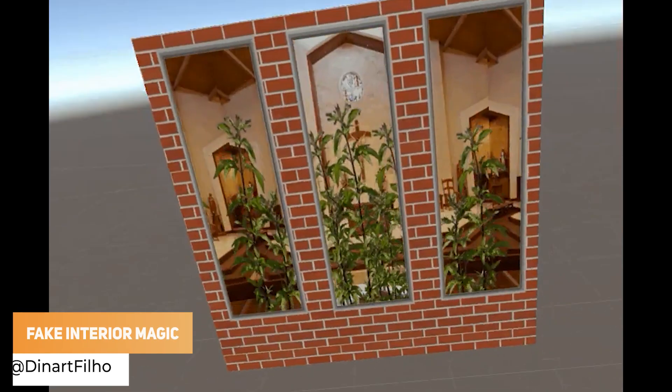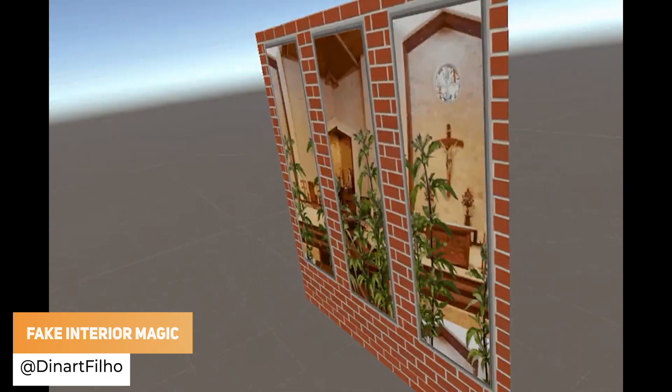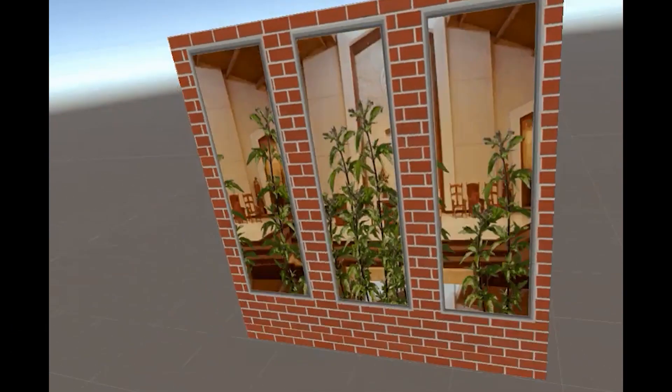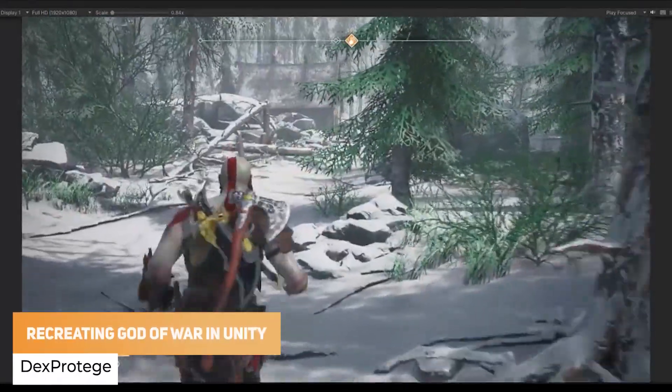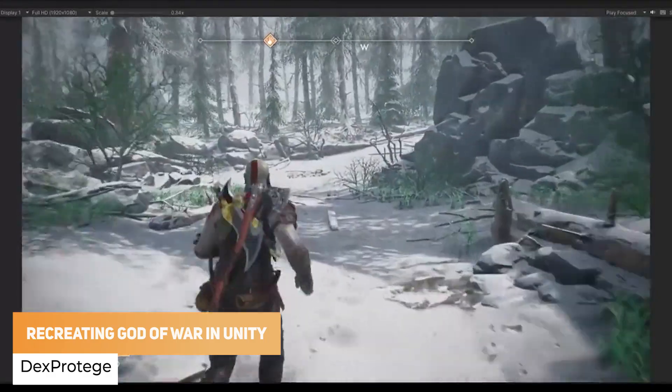Dynart has got a simple fake interior, which all the AAA games use for high-rise buildings, and it looks awesome. Dex Prestige has created all the cult game mechanics from God of War 2018 in Unity.